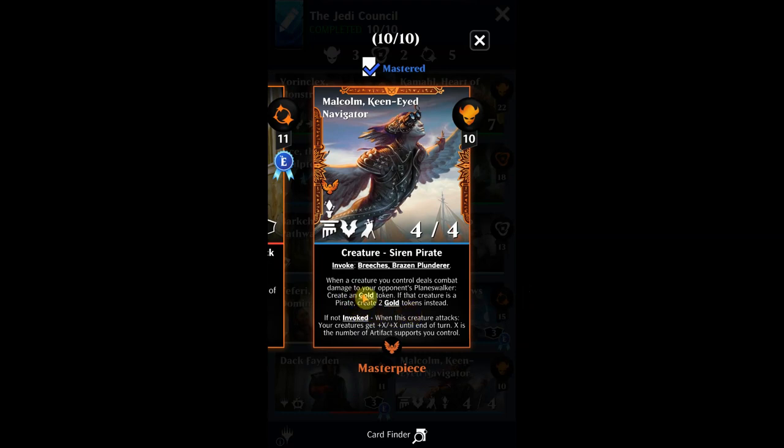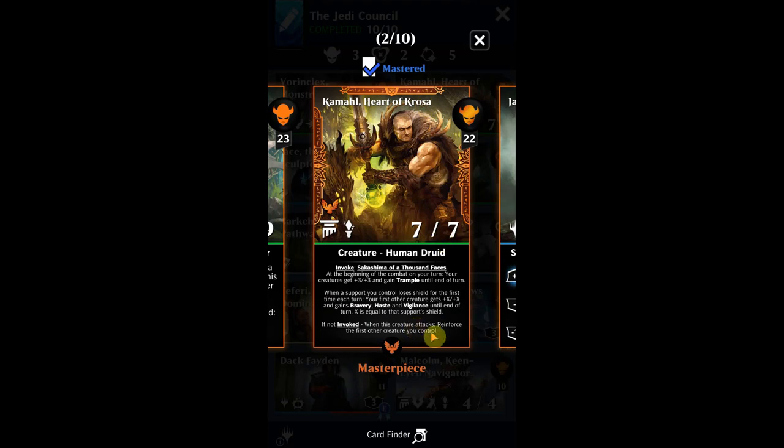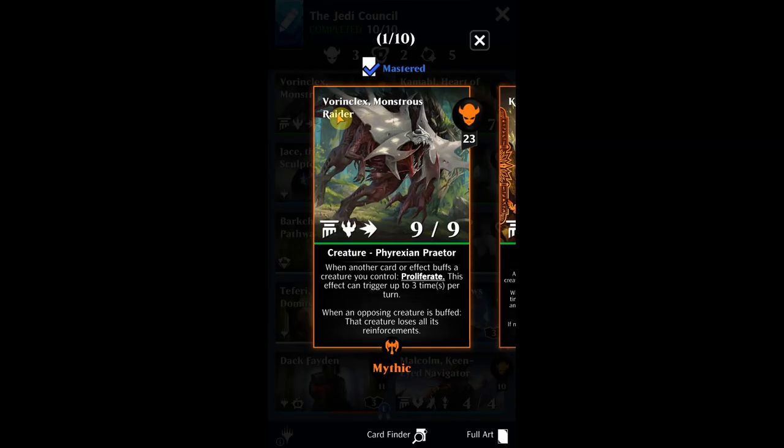Here's another creature we're going to try to get down. It says when a creature you control deals combat damage to your opponent's planeswalker, create a gold token; if that creature is a pirate, create two gold tokens. We've got Malcolm, the Keen-Eyed Navigator — we're going to use him to build a whole lot of tokens. We can smash those gold tokens, which count as supports. So when the support loses a shield, you get a buff — that's exactly what we need here.